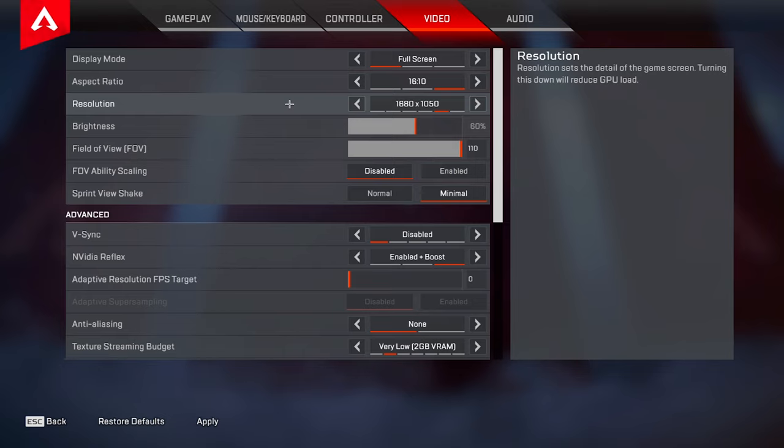If you do want to play stretch res I'd recommend using either of those. 1440 by 1080 can also be a good option if you really want to stretch it, but that's a little too much for me. Native res is also really good — there's nothing wrong with using 1920 by 1080. I've played native and I've played stretched; I don't notice a huge difference between the two, but going back and looking at my gameplay from both I do feel like my aim is a little bit better on stretch res.